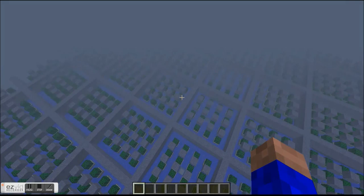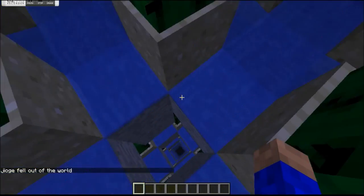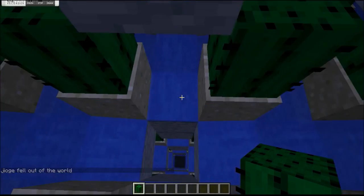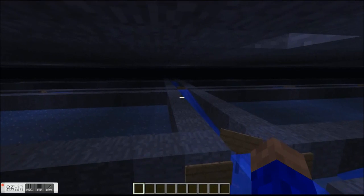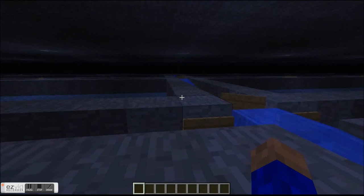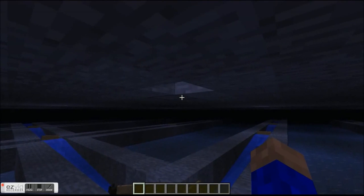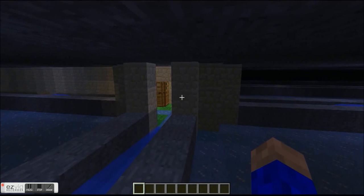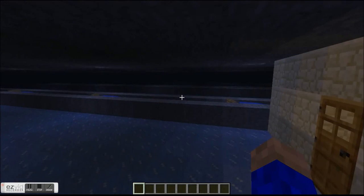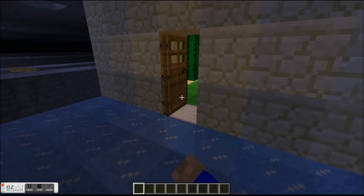Now I'll show you just how tall this farm is. We've landed in an excellent item transport facility made possible by the new superflat customization setting coming out in Minecraft 1.4. Basically, no matter which tower the cacti fall from, they are transported by the water and signs to the central location. Over here we have the little aesthetic cacti hallway, which leads to the collection center.